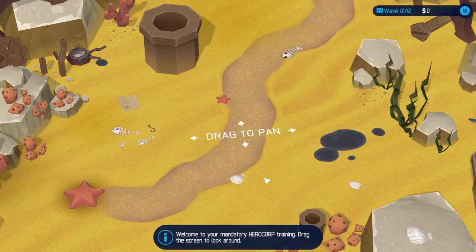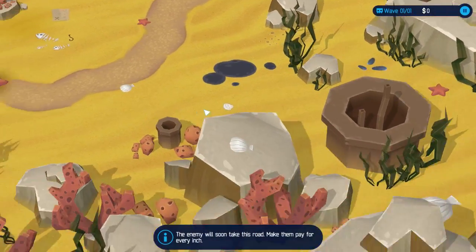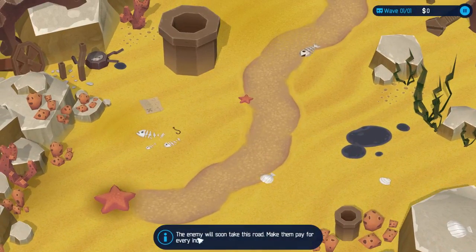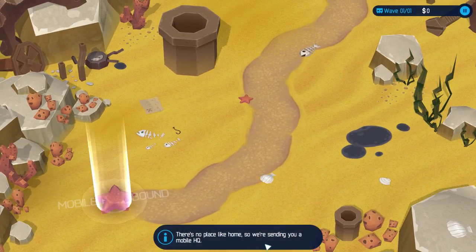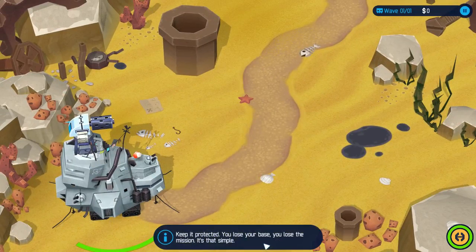So we're playing the tutorial — we can left-click to drag around. The enemy will soon take this road, make them pay. There's no place like home so we're sending you a mobile HQ. Keep it protected — you lose your base, you lose the mission. It's that simple.